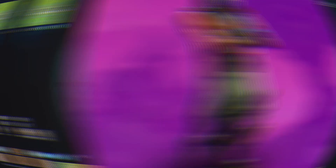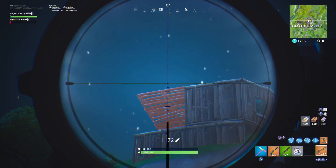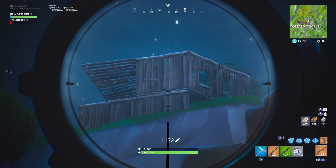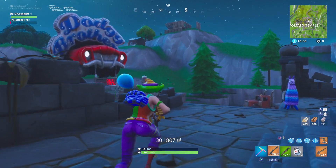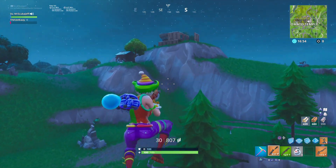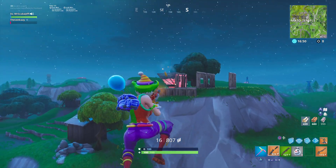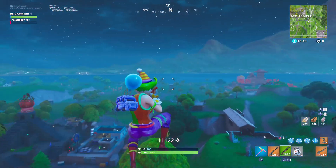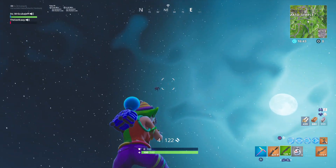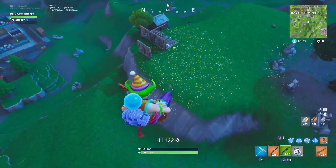At 3rd place we have the Rustlord skin. This was a skin in Season 3 at tier 23, making him the oldest on this list. Aesthetically he gets a 6 out of 10 because he looks decent and I love the helmet he wears with all his spikes. His OG rating is a 9 out of 10 because he is the oldest one on this list. His customizability is a 2 out of 10 because no combo looks good unless it's his own set or maybe the Ruckus skin combo. His overall score is a 17 out of 30.